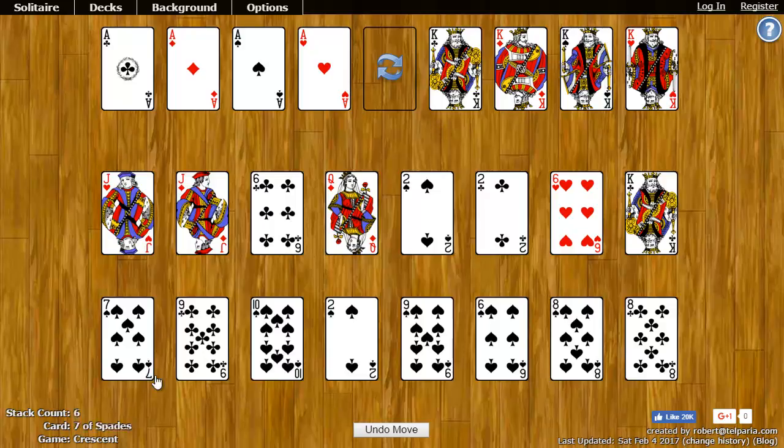Down here is a tableau. There are 16 spots, and each one contains six cards at the start of the game.